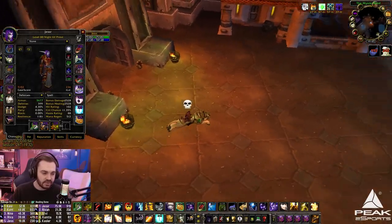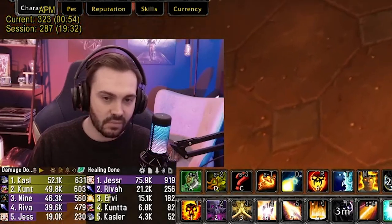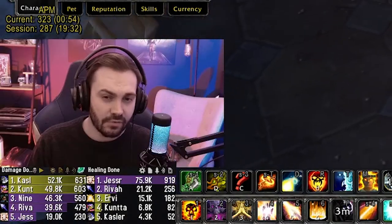Generally, the reflected damage isn't going to actually add any value. You're going to cross CC some people and stun one guy and nuke him — that's the way RMP kills stuff. The reflective damage isn't going to add any meaningful damage value to that go.